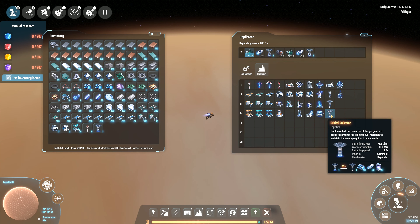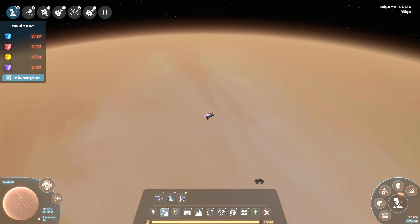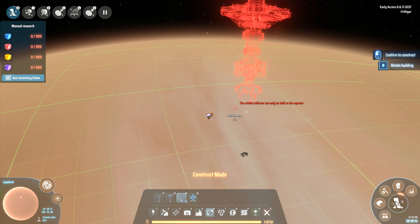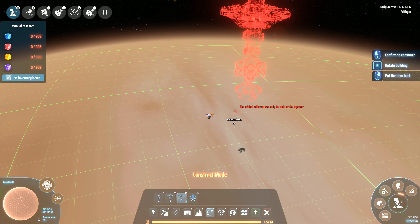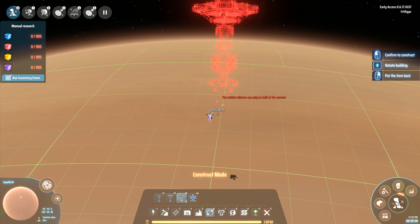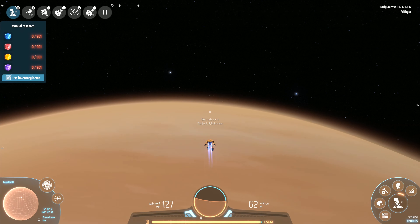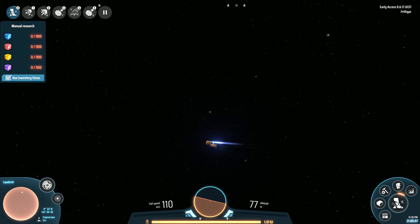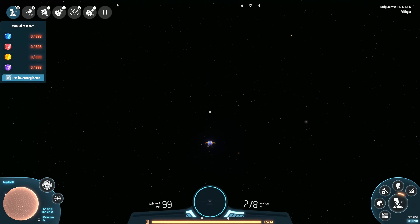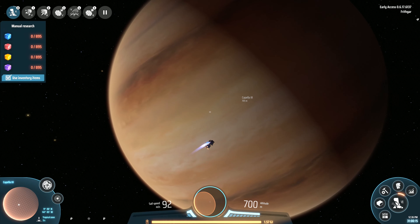Making more of these. I want to place an orbital collector — that'll go under transportation. Orbital collector — can only be built at the equator. So I've got to go and find the equator now. Problem with this gas giant is that the equator could be anywhere. I'm going to go out into space and see if I can find it. There's the equator right there — we're going to come back down in this way.